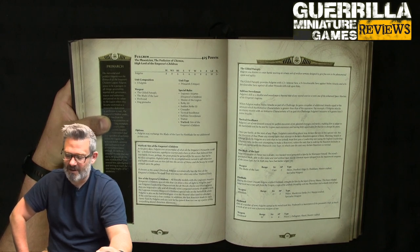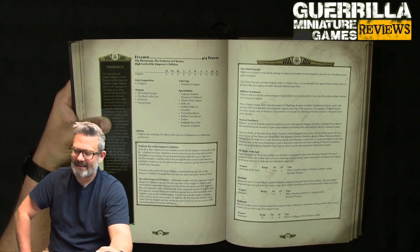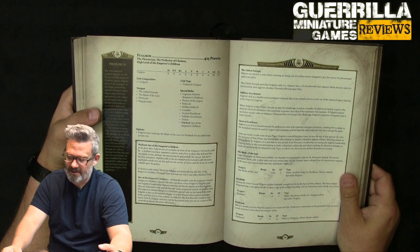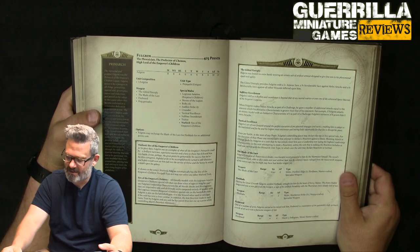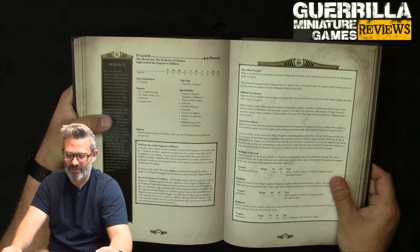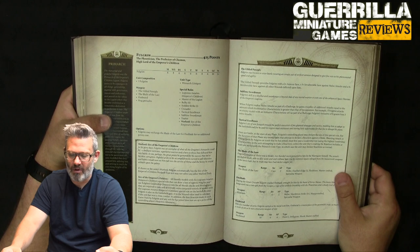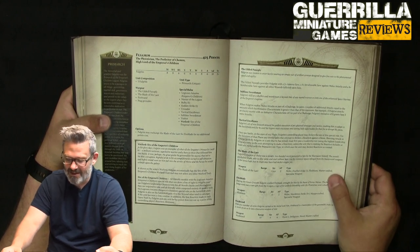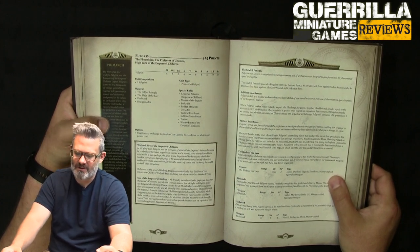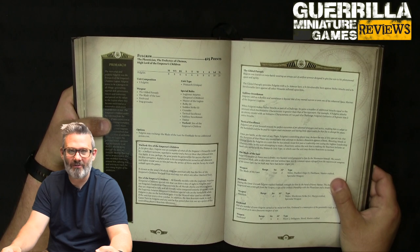The Blade of the Laer is AP2 melee, Duelist Edge one — so plus one initiative — master-crafted, flesh, pain, and specialist weapon. The Duelist Edge is important in challenges. Firebrand is plus one strength, AP2 melee, murderous strike five-plus for instant death, master-crafted and specialist — so two very good swords. He also has frag grenades, Master Legion, Bulky six, and Sudden Strike one. So when he charges he's initiative nine, and if he's using the Blade of the Laer in a challenge he's initiative ten.